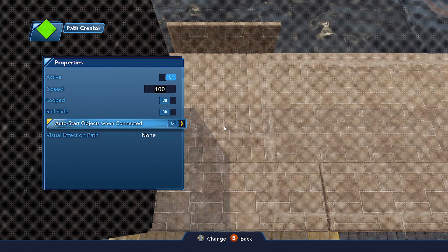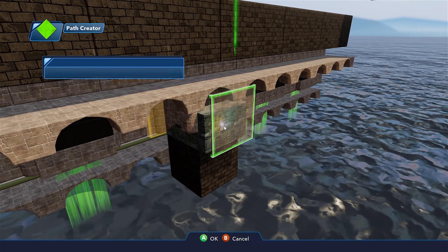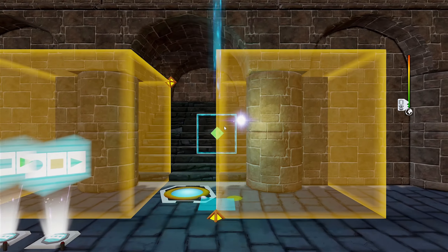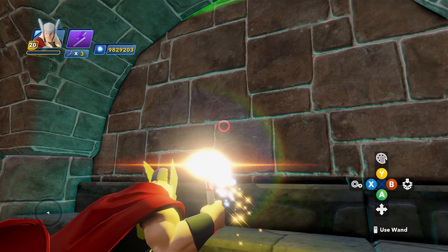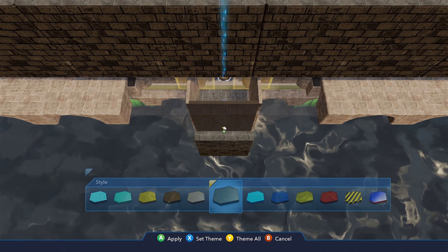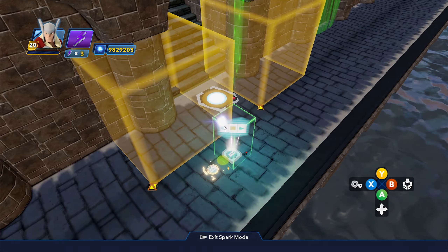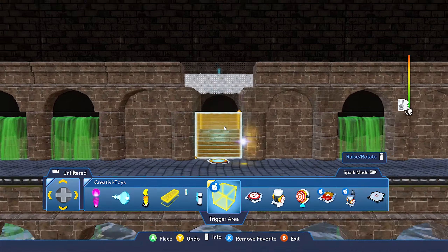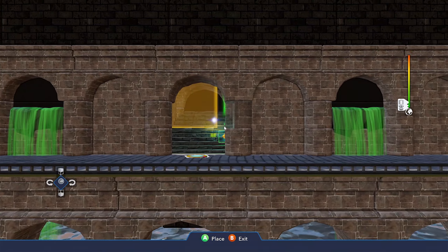We got some Z-fighting, so we are going to need to flip that around. I don't need that, I don't need that. I'm going to take that, just flip it around like that, bring it out, and use a path creator. Properties — auto start off. New path connection. All right, let's get back in here and see what happens.